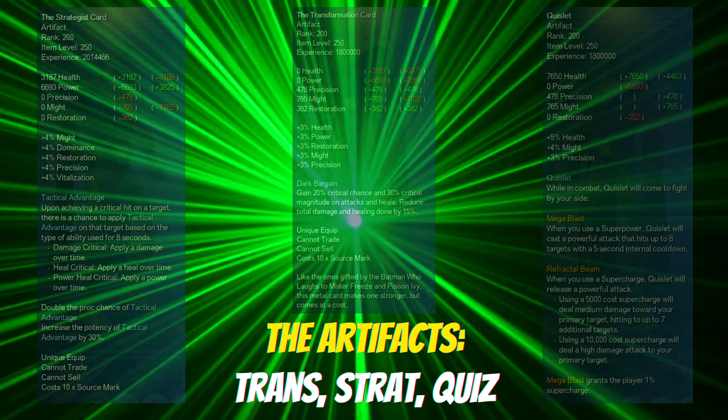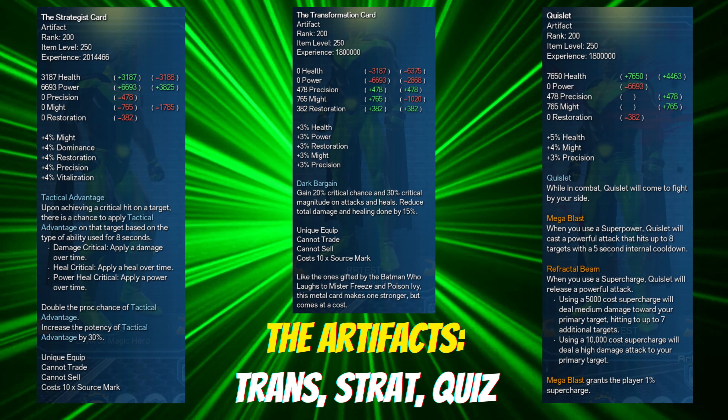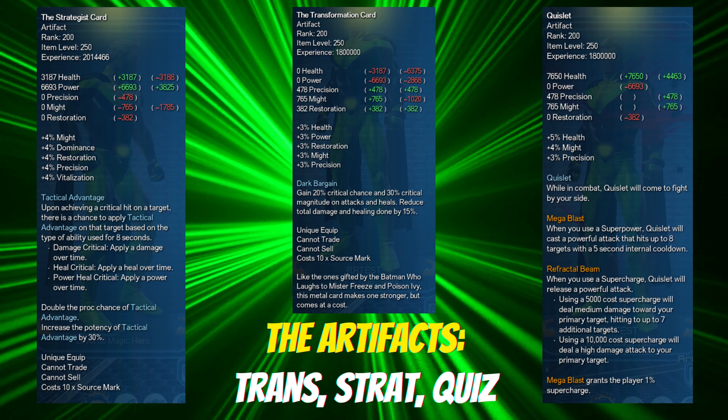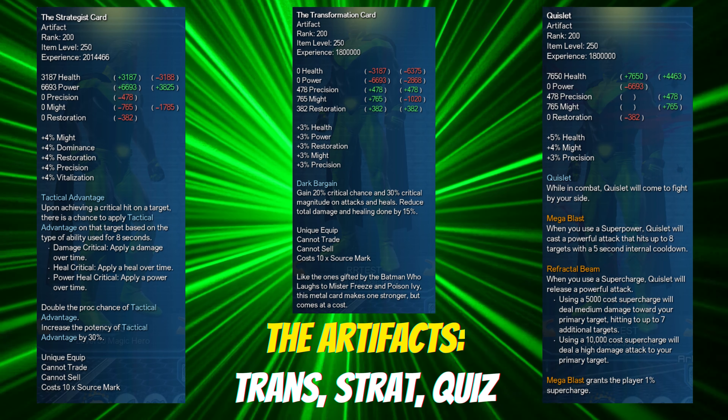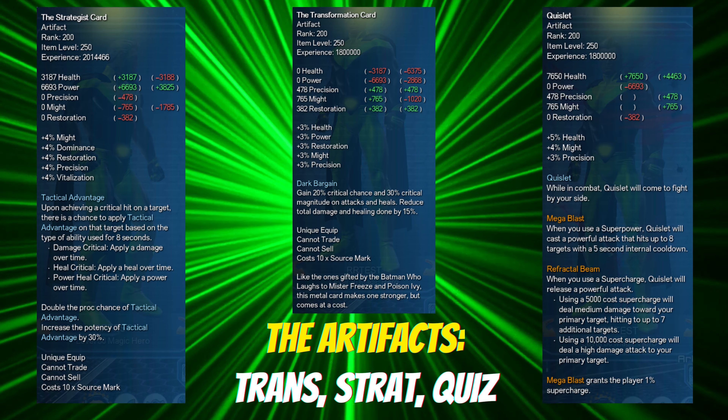For Artifacts, we're going with the Trans-Strat-Quiz combo. Trans for the extra crits it provides, Strat to leverage those crits into innate damage, and Quiz for his Mega Blast, Refractal Beam, and the 1% super he gives us when Mega Blast goes off.